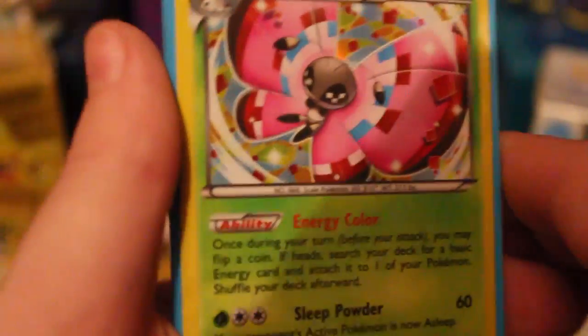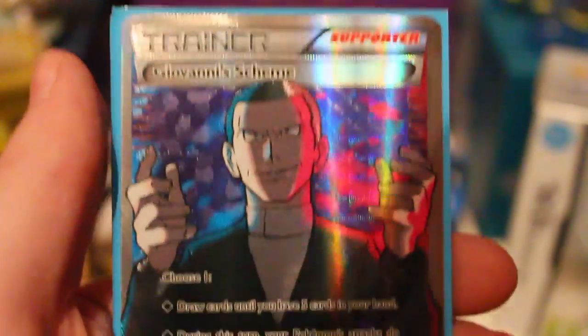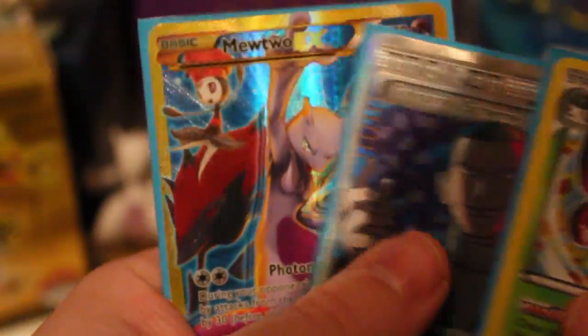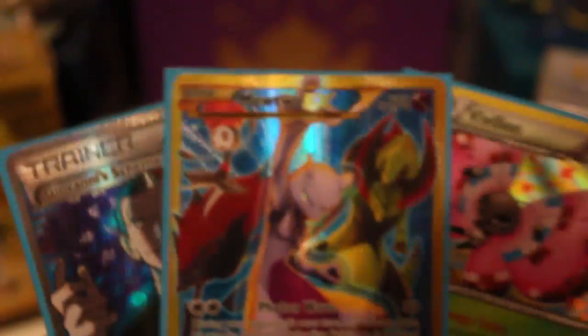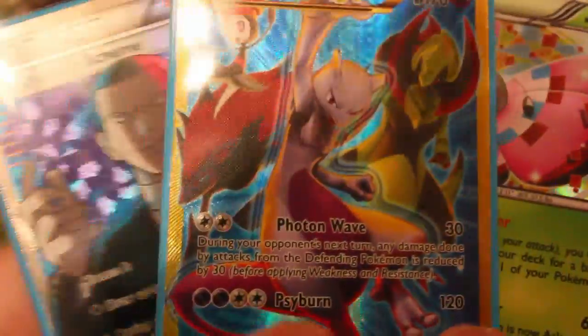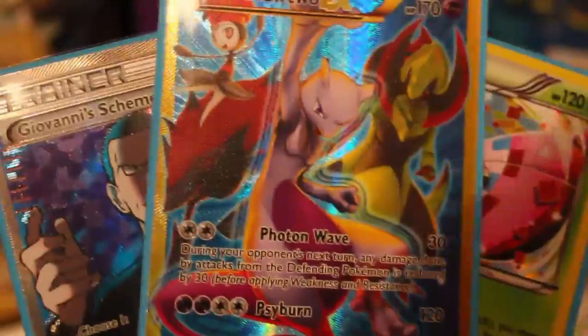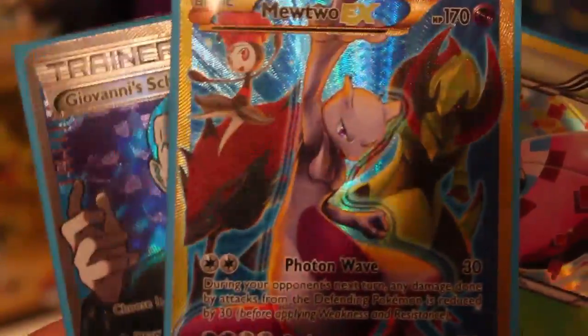That was just amazing. We pulled a Holo Sylveon, which is great. We then pulled a Full Art Giovanni's Scheme, which is awesome. And then we pulled none other than a Secret Rare Mewtwo EX. That is possibly one of the best pulls so far this year. Comment below what amazing pulls you've gotten so far this year, and share this with a friend. Hit that subscribe button and also hit the bell icon for future TCG and TCGO content. I have been the Polky Knight - thank you for watching and I'll hopefully see you in the next video.